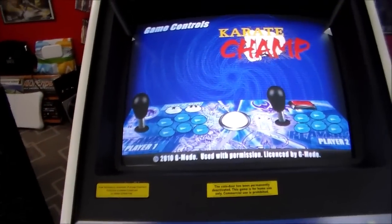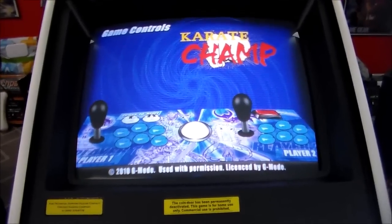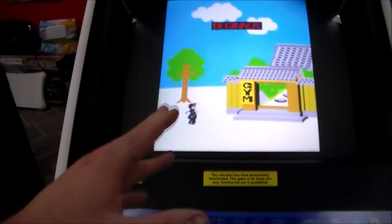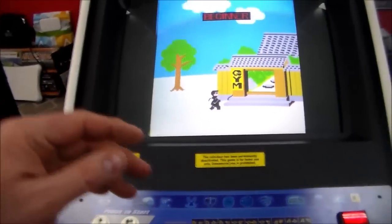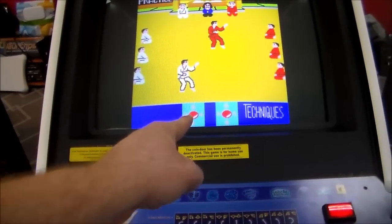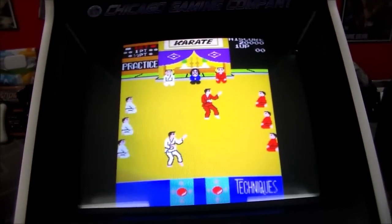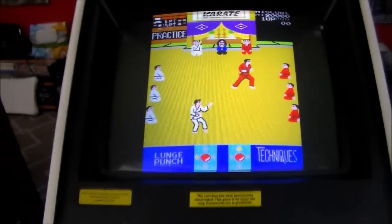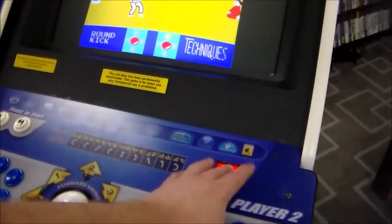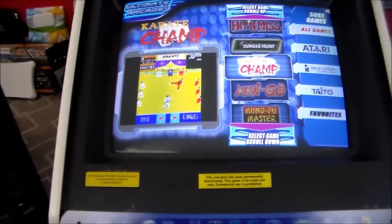On Karate Champ - if you never played it back in the day - the way it worked was all you had were two joysticks. Depending on the combination - like if this one goes up and this one goes down - that does one move. It shows at the bottom how to do all of the moves. There originally was a one-player version, which I guess this is. Then they made a two-player version where the dedicated cabinet had two joysticks on one side and two joysticks on the other side. Very simplistic early karate game, but really cool for the way they used the two joysticks.